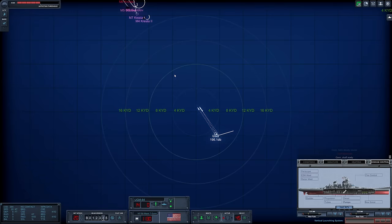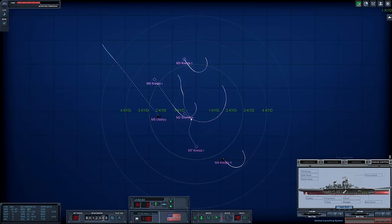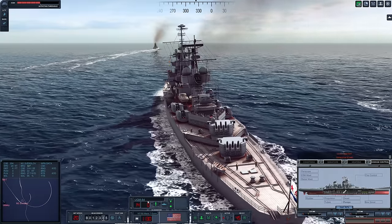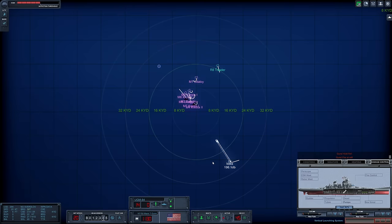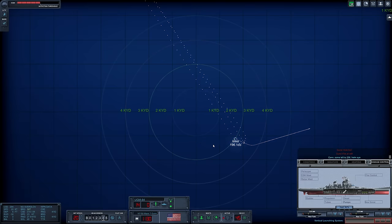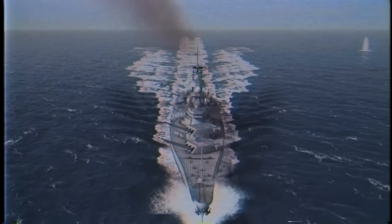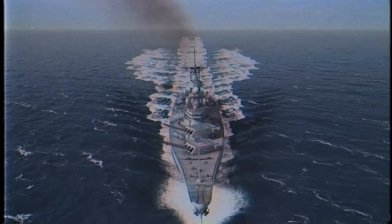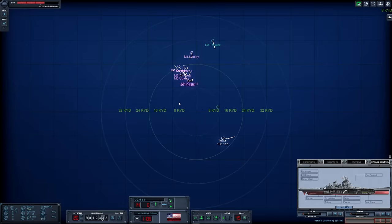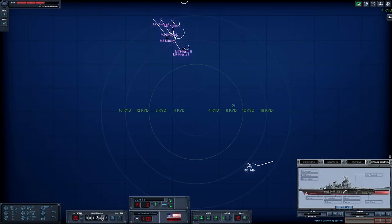Let's watch our TASMs head towards the enemy task force. Let's begin engaging Master 2 here — fire at will, please. Looks like our rear turret cannot engage. Let's change course to 256 degrees. It seems most of our TASMs were defeated. Our 16-inch guns are still engaging. We have plenty of ammunition.